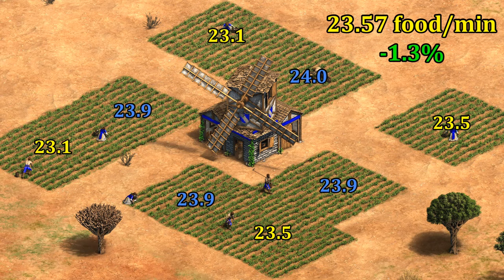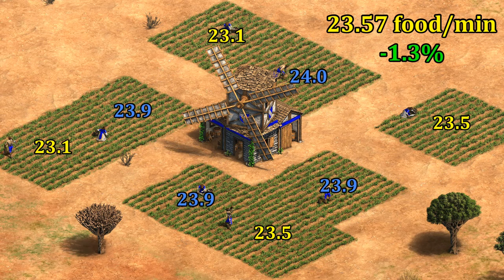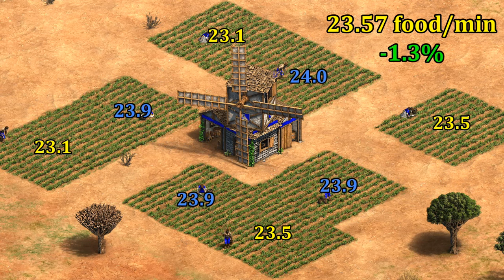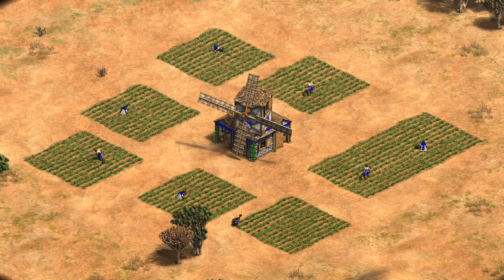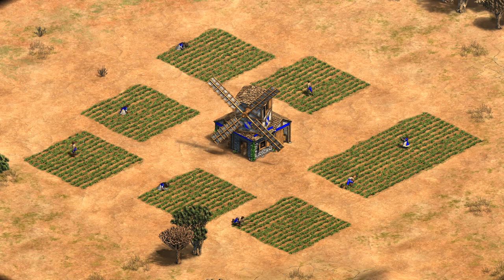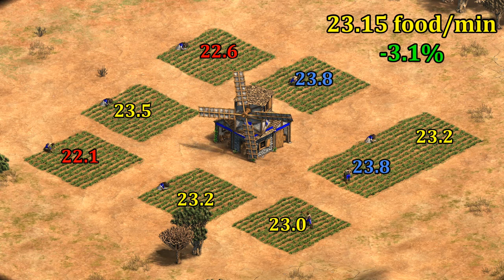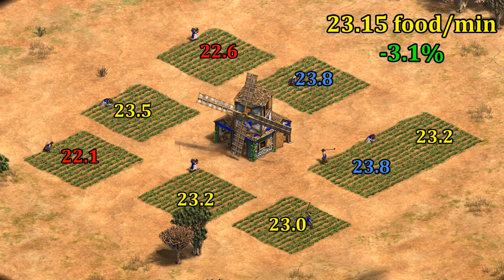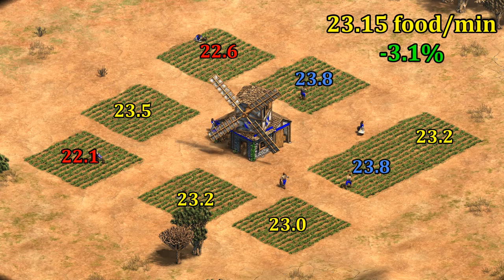If instead we move the farms one tile diagonally — they're slightly further away on average — we see a corresponding decrease, but it's still just 1.3% less than the baseline. That doesn't seem that bad considering how haphazardly they look like they were thrown down. Combining a diagonal with a lateral move away from the mill, we now have some questionable farms — this is probably worse than someone holding shift and randomly throwing down farms would get — and yet it's only a 3.1% drop.